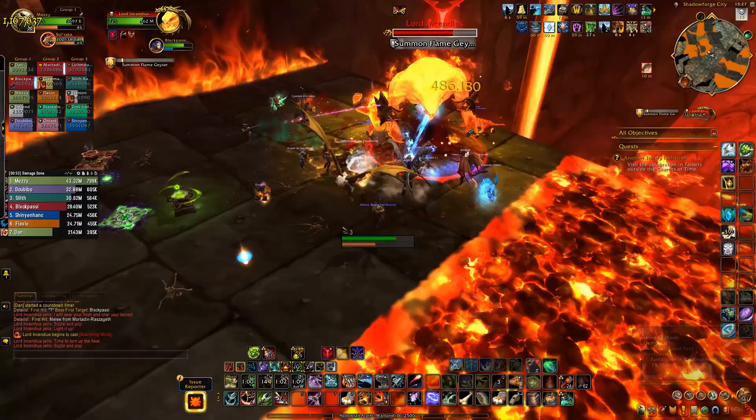The raid should stack in the circle to share the damage from the explosion. If fire spawns on the add when you need to soak, have someone use an immunity such as Turtle to be hit by the explosion. If no one soaks the explosion at all, the entire raid will take a lethal amount of damage.